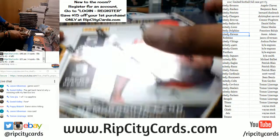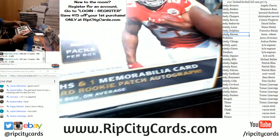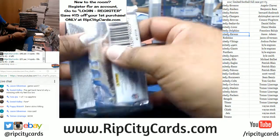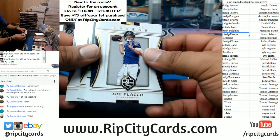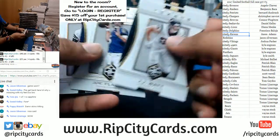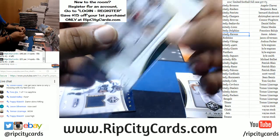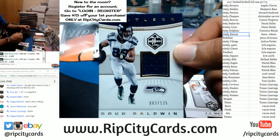What else? We got base card, base card, a Jaworski to 49 for the Eagles. For the Seahawks — Doug Baldwin to 125, the napkin.